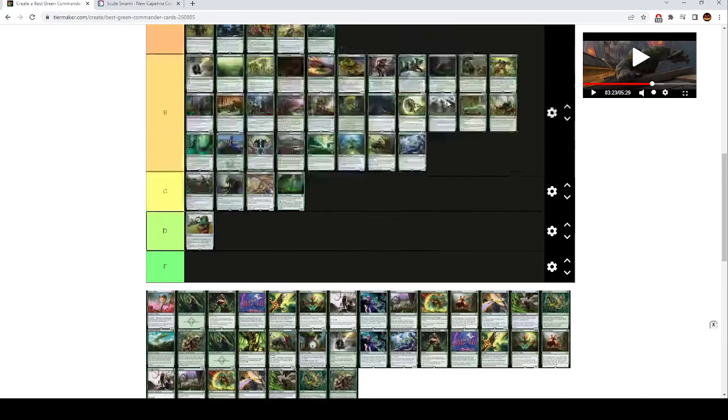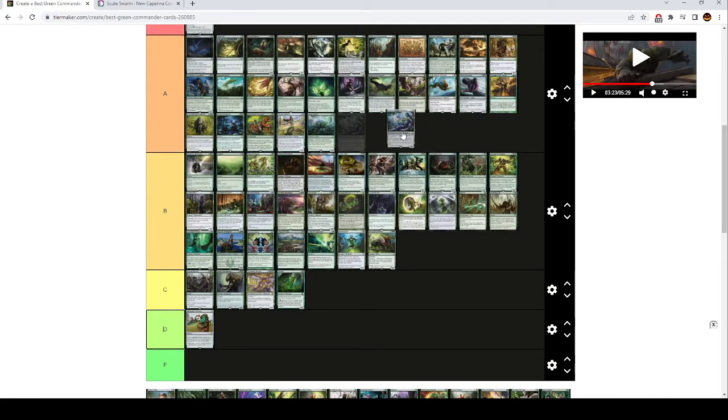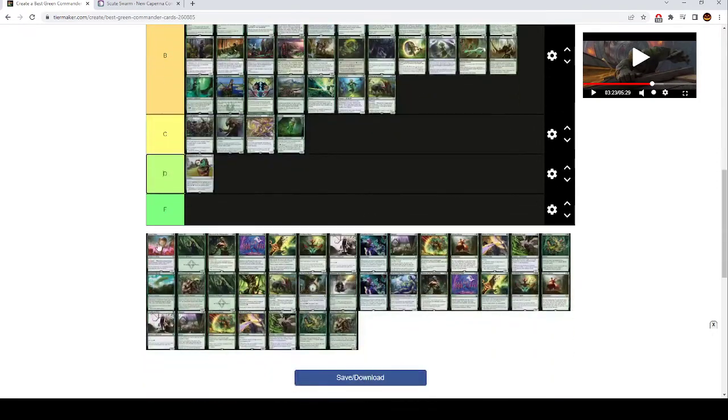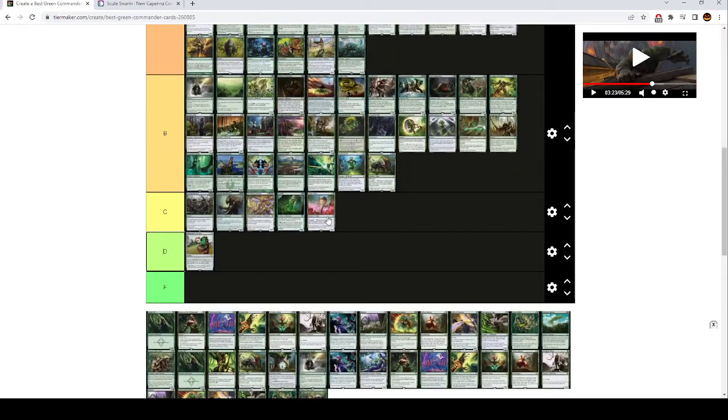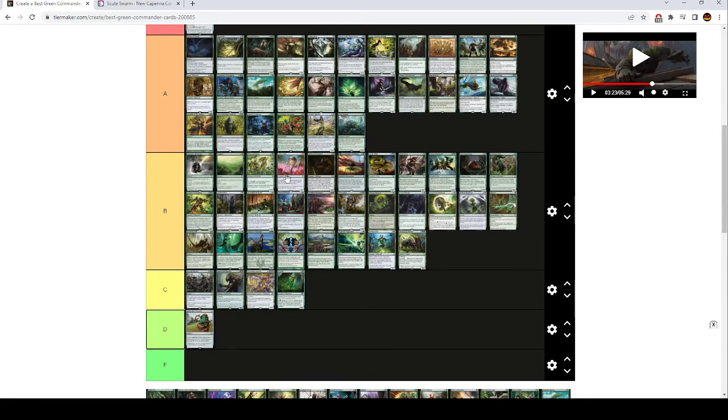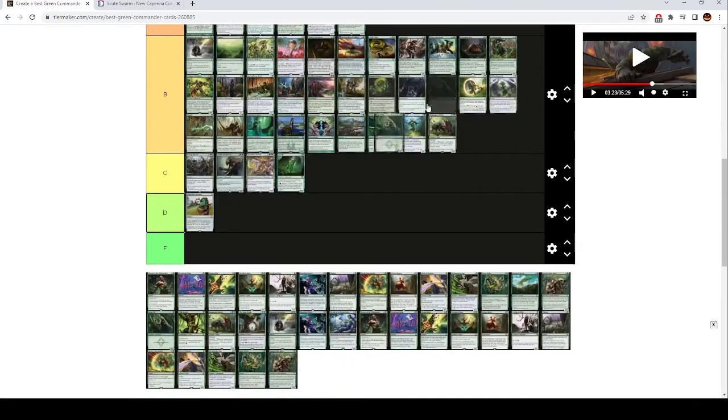Dryad of the Ilysian Grove is another version of Exploration that makes your lands even better, so it can't be bad. Lotus Cobra is a slightly cheaper version of Tireless Provisioner but doesn't make Treasure. These two go neck and neck — they're essentially the same card but a little different. Both very good in the right decks.